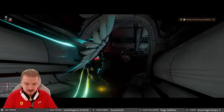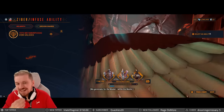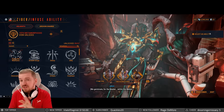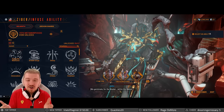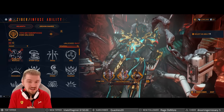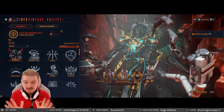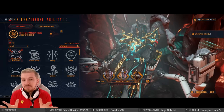Before we get to the gameplay showcase, let's talk Helminth. Overall I feel her kit works very well together — you can simply kill everything with the two-into-one-into-four combo that by now everybody should know, and you get a lot more damage from your weapons using her three. You can experiment with something like Gloom or maybe Grendel's ability, but for now I recommend keeping all her abilities as they are.